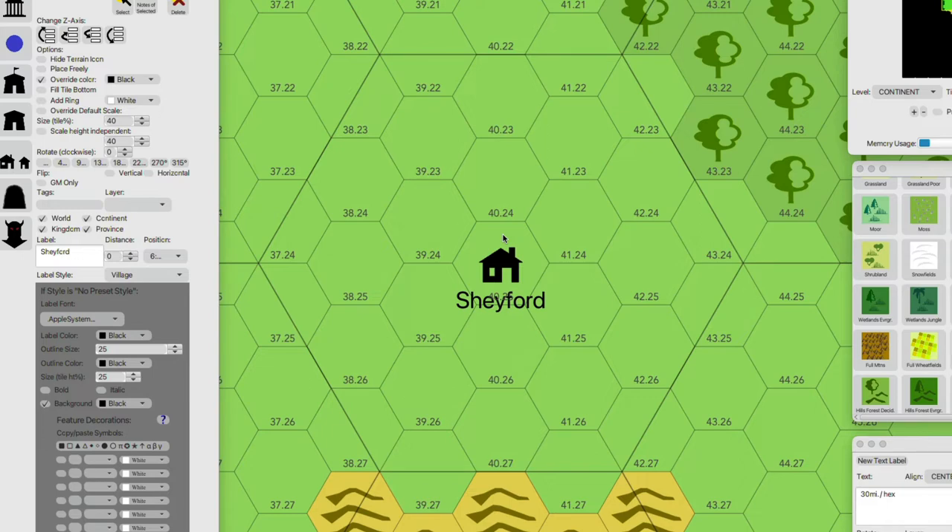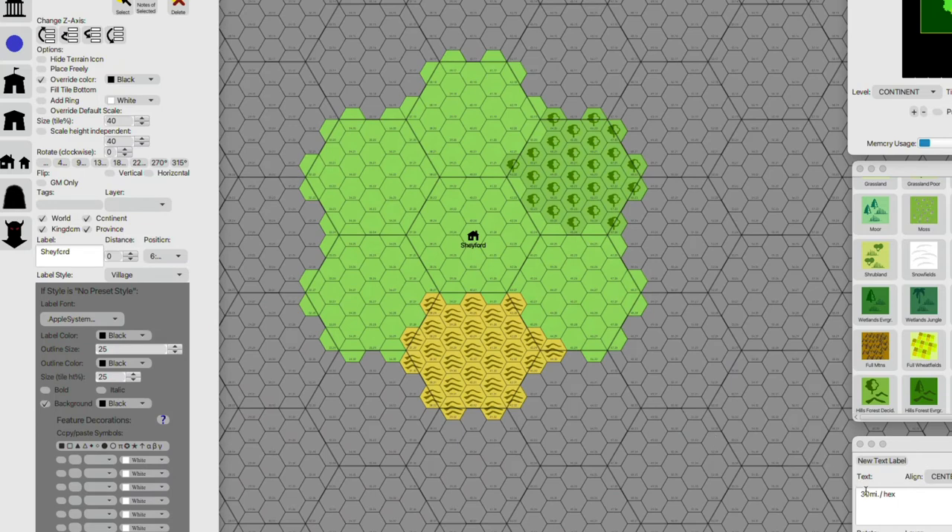The terrain for this hex is primarily going to be plains, but informed again by the Dungeon Master's Guide random terrain system. Rather than six hexes, now we're generating for 31 hexes — 31 sub-hexes within this main hex. Since we have five sub-hexes per hex and the regular hexes are 30 miles, this works out to 6 miles per hex. I'll add a label: '6 miles/hex' at the continent level.